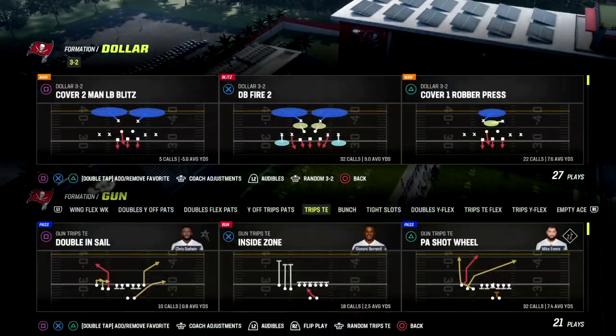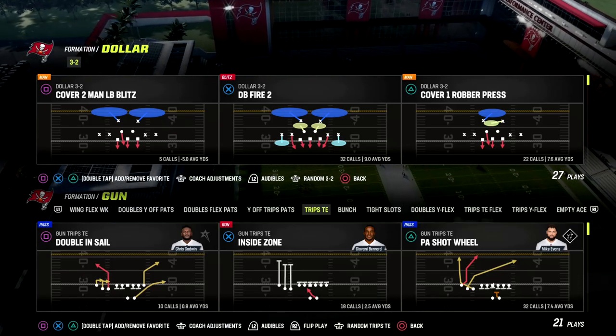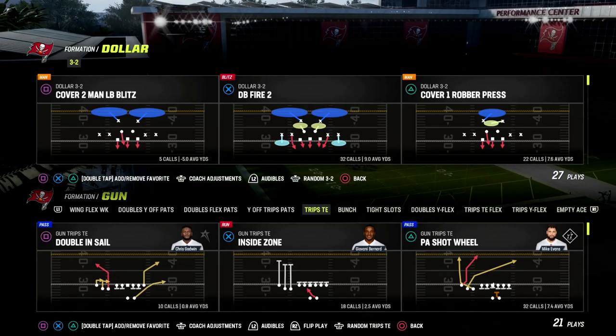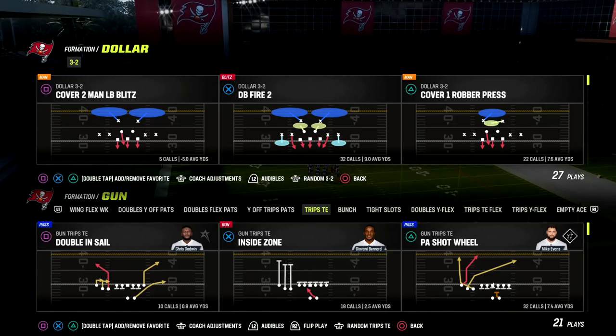In this video we're going to be showing you one of my favorite route combinations to beat the current meta - defense man coverage pressures, zone - really good. It's a short side concept, so what you want to do is have your trips formation to the short side of the field.